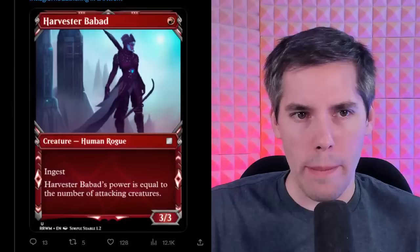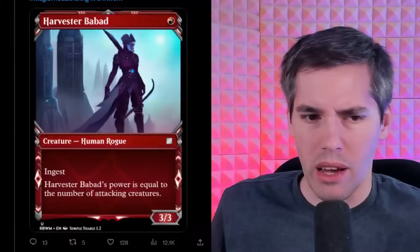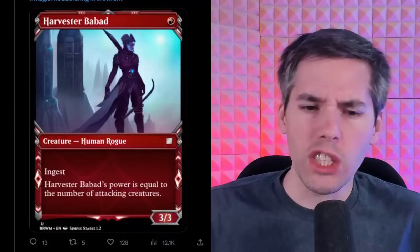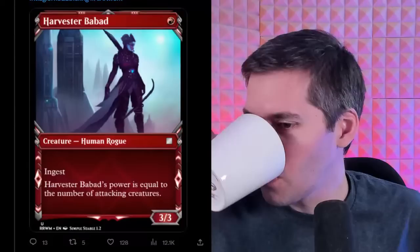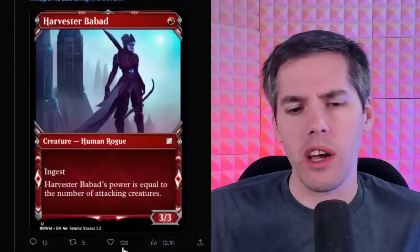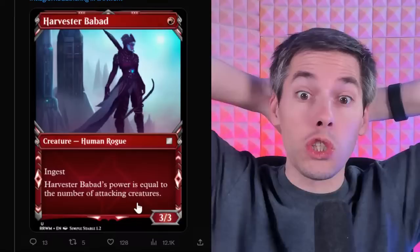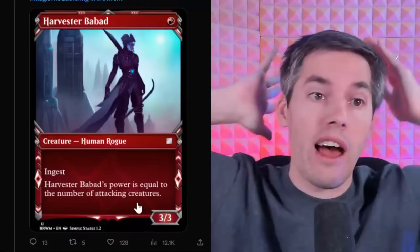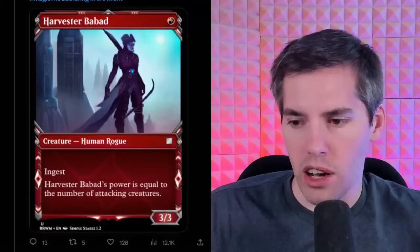We got Harvester Babad — a red 3/3 Human Rogue with Ingest. Ingest is something like exile the top cards from someone's library. Harvester Babad's power is equal to the number of attacking creatures. Well if that's true, why does it say 3? Maybe it's a 3/3 on defense, but its power is equal to the number of attacking creatures. When the opponent attacks, this also applies — it goes two ways.